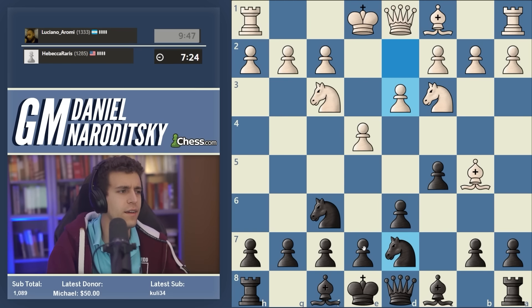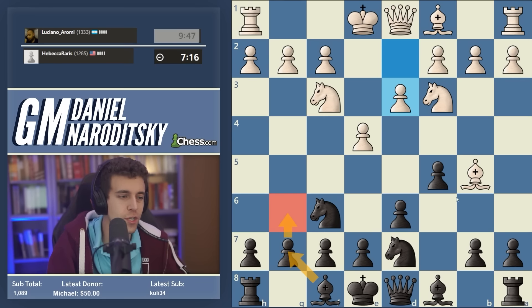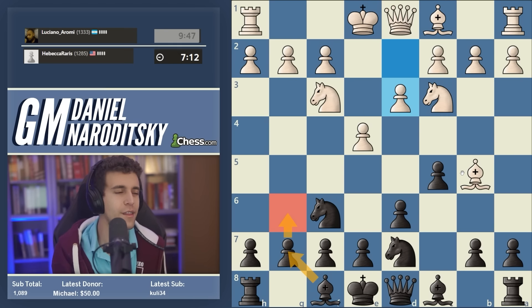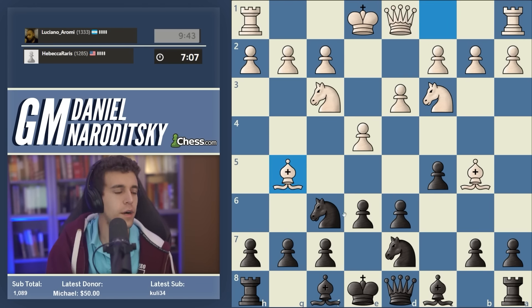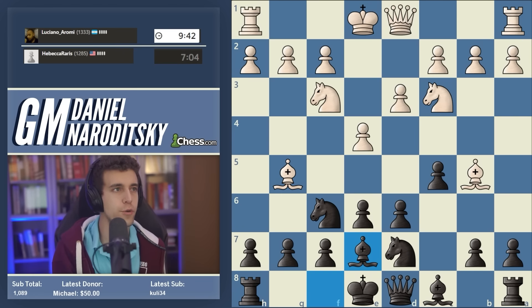Multiple ways to develop the kingside: e6 and bishop e7 is one obvious method, another is g6 and bishop to g7 fianchettoing the bishop — really multiple ways to play and they're all interchangeable. As a Knight-orf player I like to play e6, I'm partial to the Scheveningen setup. But if you're a dragon-minded player there's nothing wrong with fianchettoing the bishop either.